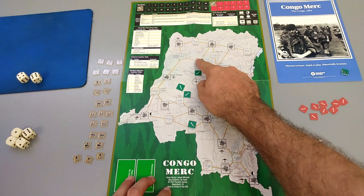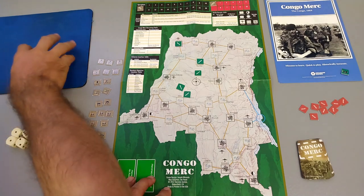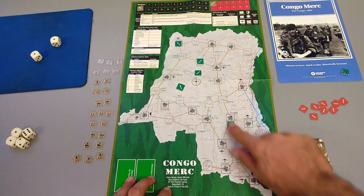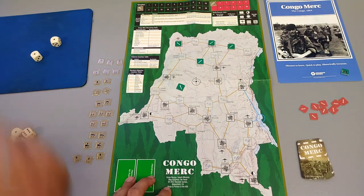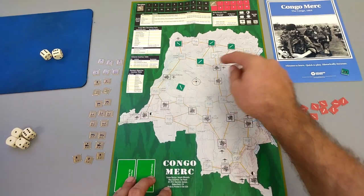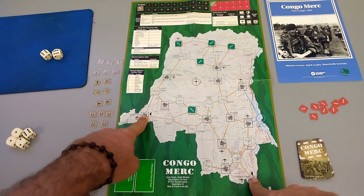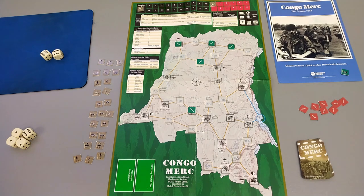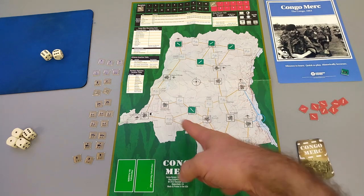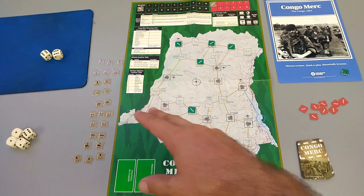Rolling gives us: Boomba, Gamena, Boomba again, Paulus, and Port Frankie. So our objectives are scattered all the way up north. Our bases are down south, and we have to get up there to find them. Our victory condition is to recover at least one real objective — if the one closest to us is real, we might snag it quickly, then spend the rest of our time hunting Simbas. That will affect how we purchase our forces.